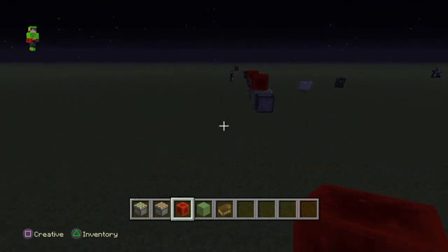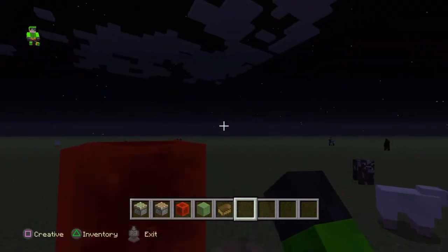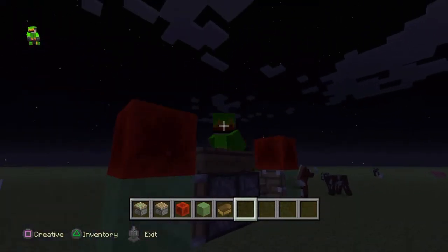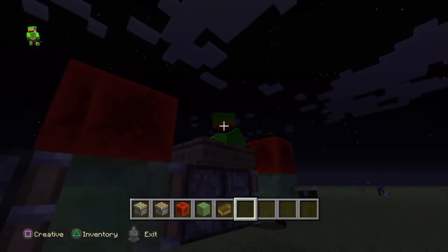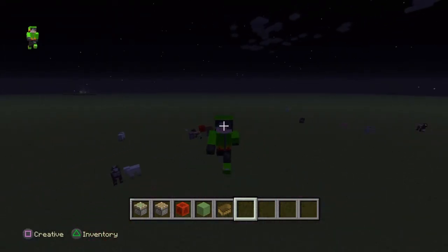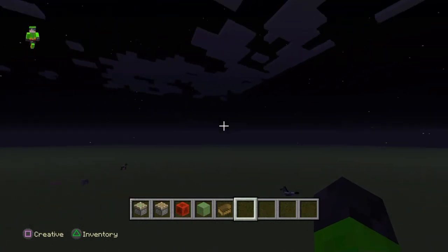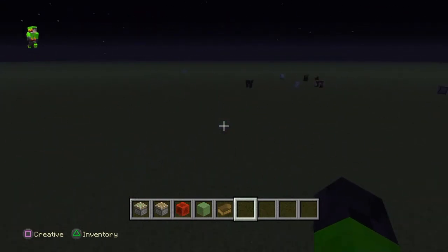It will start flying and you can actually sit in it if you go on the boat and you're flying. You can make this a bit higher if you want — just move away so you don't hear it. You can make it higher so it's like you're actually flying. I hope you enjoyed making this cool flying machine.